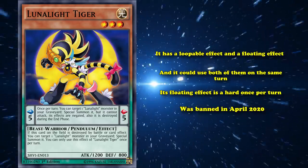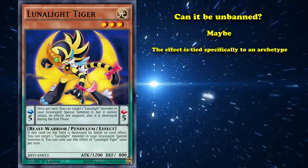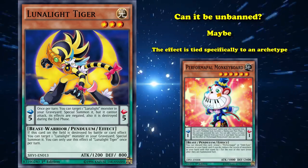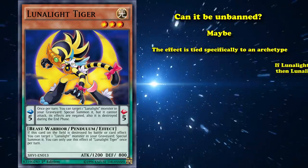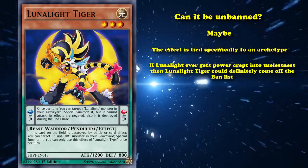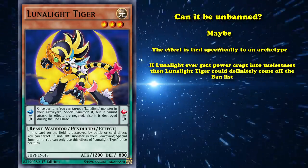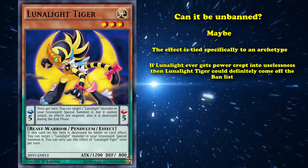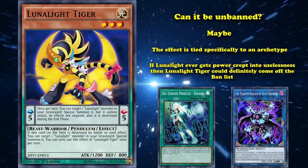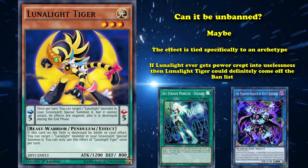Lunallight Tiger was banned in April of 2020. Could it be unbanned? The answer is maybe. Despite how good the card is, the effect is tied specifically to an archetype, and it's not a generic advantage like Monkeyboard. Lunallight Tiger will only ever benefit Lunallight decks, so its power level is entirely dependent on how strong those decks are. If Lunallight ever got power crept into uselessness, Tiger could definitely come off the ban list. Cards can be stronger than normal when restricted to an archetype — in fact, Sky Striker Mobilize - Engage! and The Phantom Knights of Rusty Bardiche were both banned at one point, but came off the ban list and weren't too big of a problem because that advantage is tied to a specific archetype.